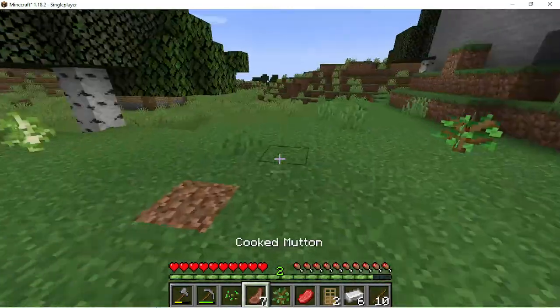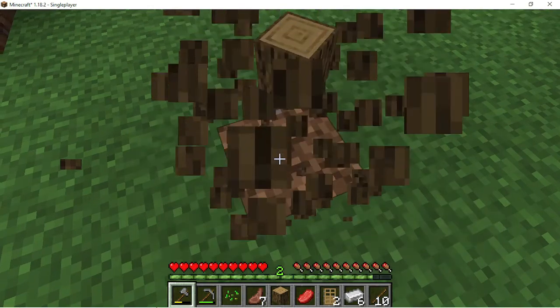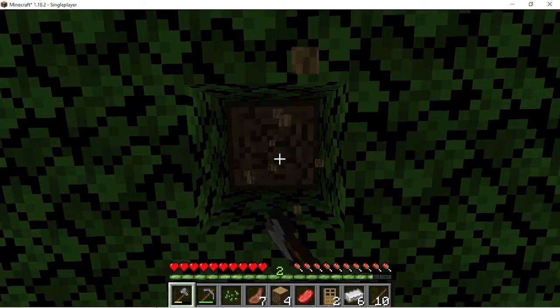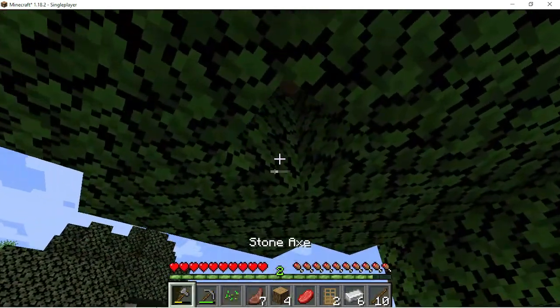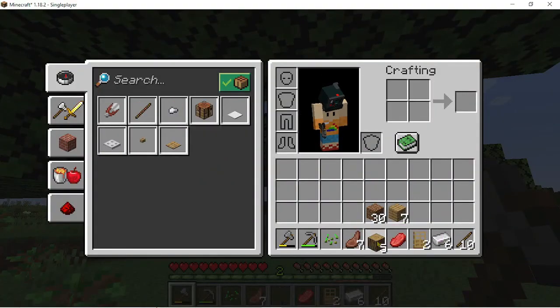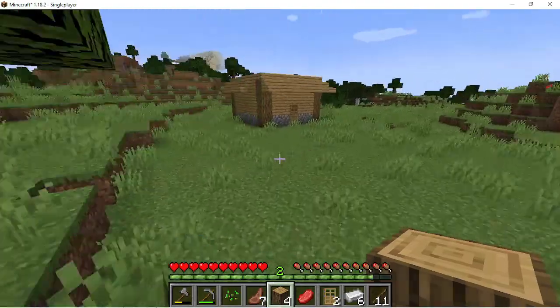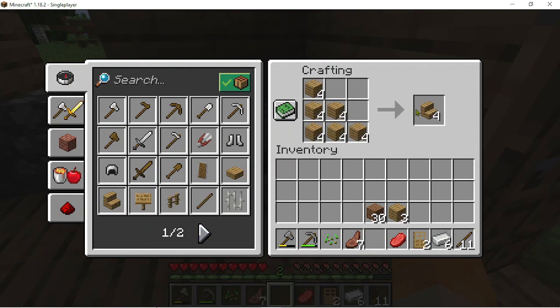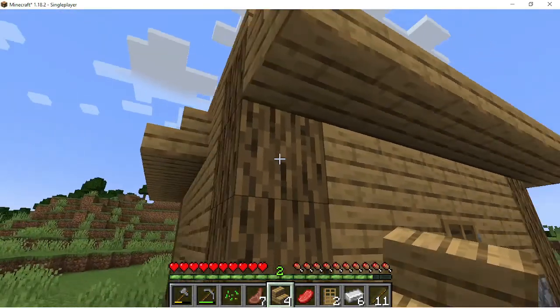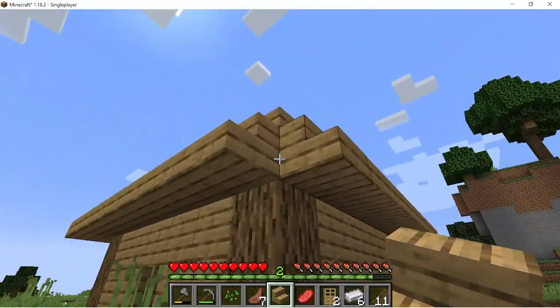Grow my saplings, grow — I need wood. Some of them have grown already. Got an extra. Make sure that thing's not floating. I should be making stairs instead of putting logs. Okay, that's enough to make stairs. House is complete!